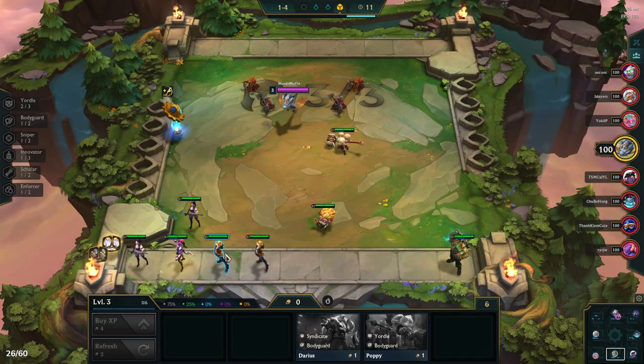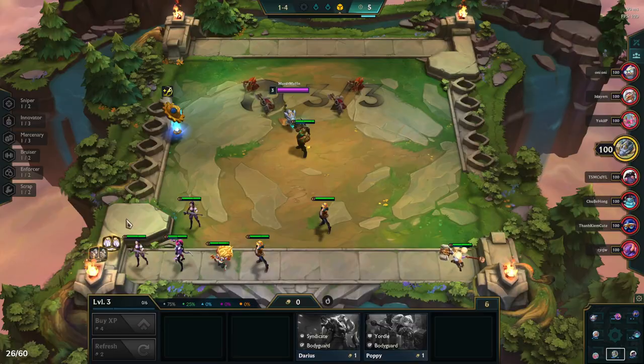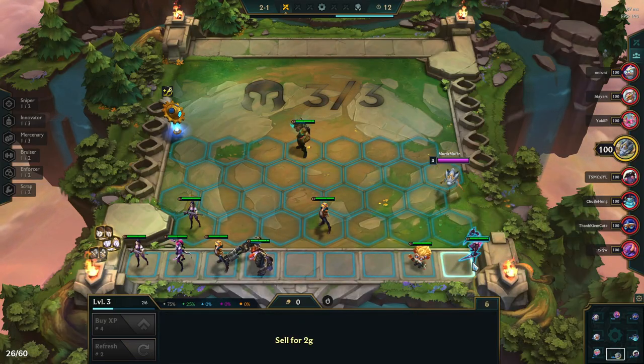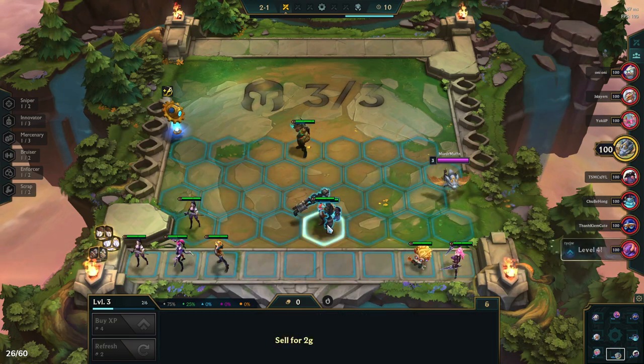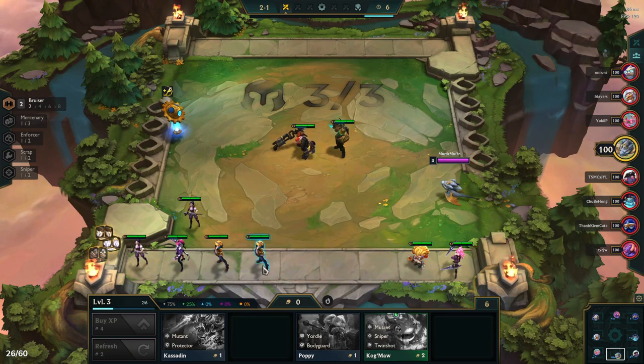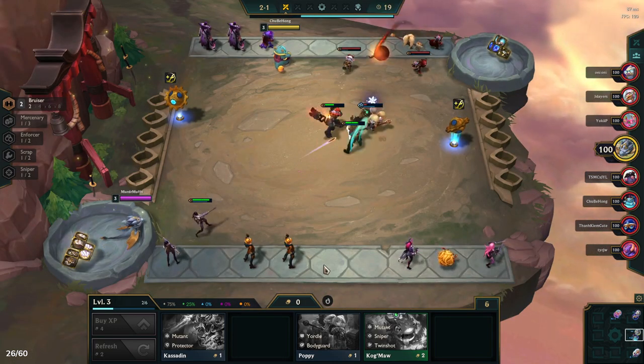Our main units for the early game are any bruisers we can find — Vi, Lulu, Trundle, Zac — and then we'll have Caitlyn for a bit of damage. Five units gives us Enforcer at two. This comp is really just so easy: get your econ to 50, level to six, then reroll for all the bruisers you can get, making items for Trundle. Tank items go on Vi or Zac.